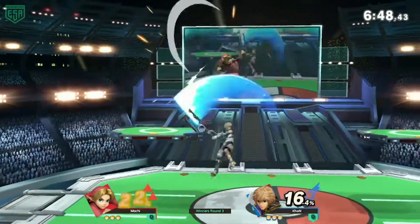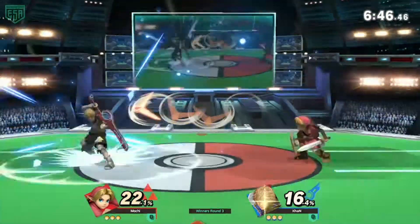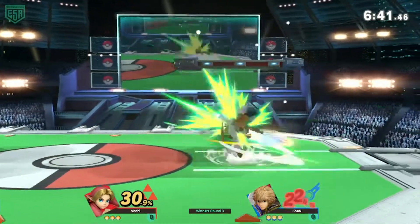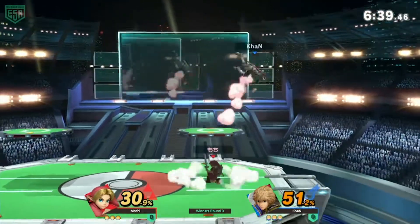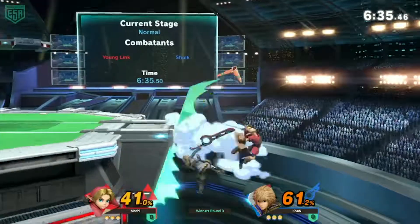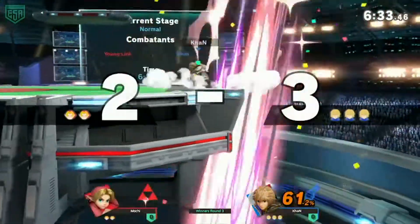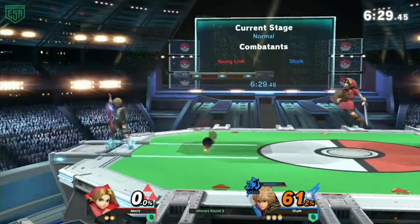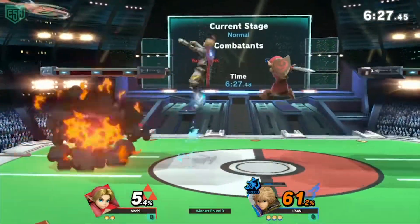Speed art really helps him get in against Young Link, who is notoriously hard to approach because the sword has a lot of good range, which naturally extends his reach. He could try to work around those projectiles — oh, he gets the air dodge. The reversal — unfortunate air dodge, we hate to see that happen.